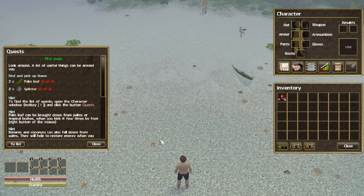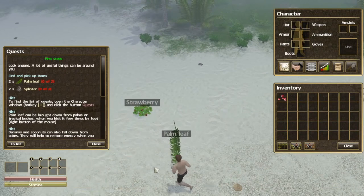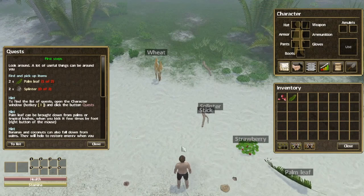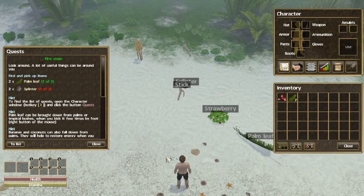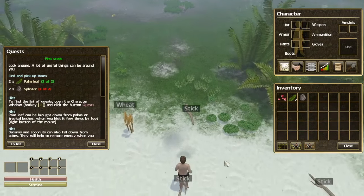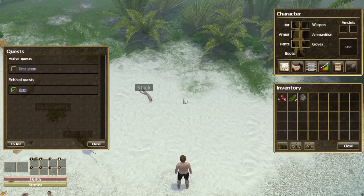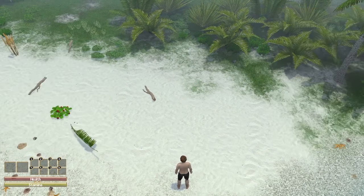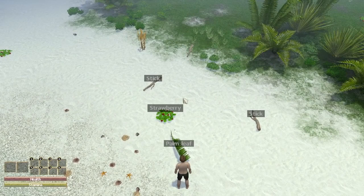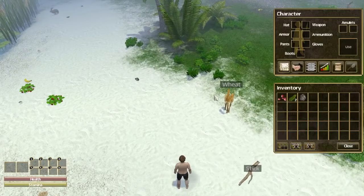Look around — a lot of useful things are around you. We need to find and pick up items: two palm leaves and two splinters. To find the list of quests, hit the eye. Here's a palm leaf. Can we turn the camera, or do we just run like this? We got two palm leaves, we need some splinters. Oh there's a splinter. We got wheat, we got sticks. Let's just focus on what it's telling us to do first. So you hold space — that tells you what you can pick up. When the windows are open you can't turn the camera.